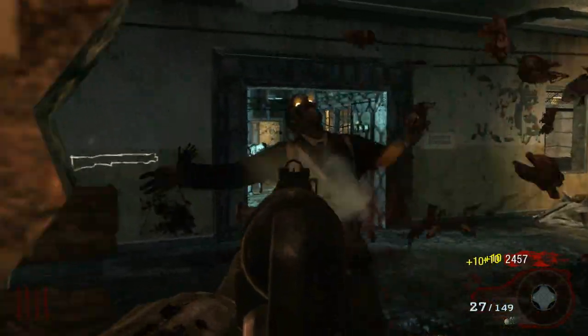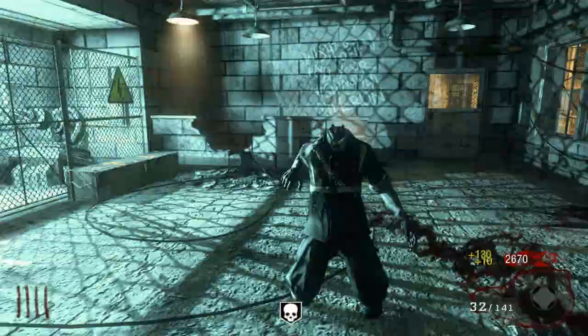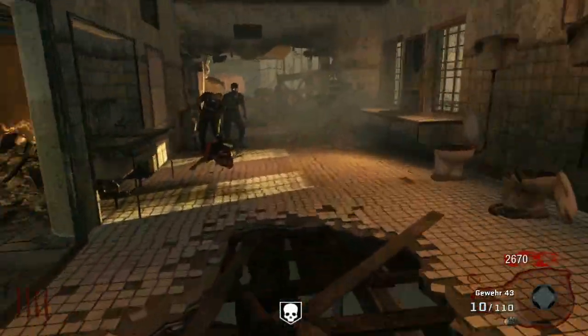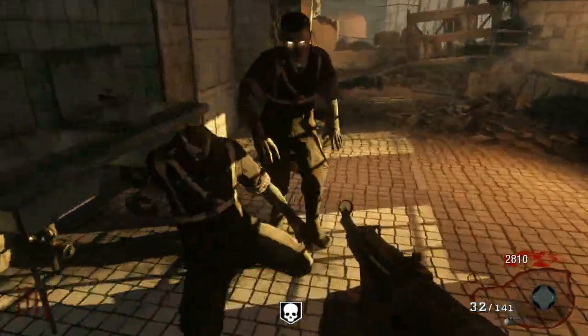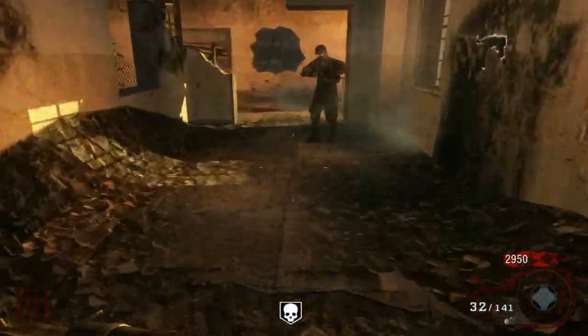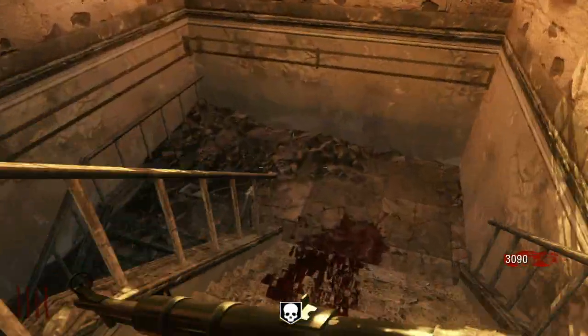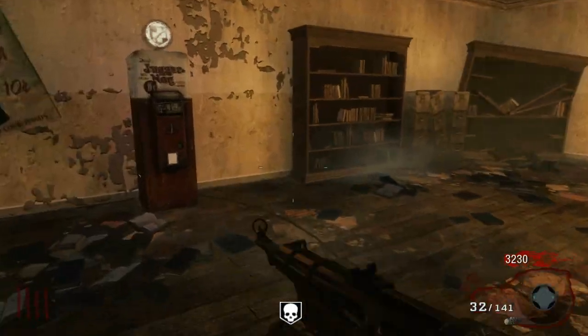Pay attention to the window and to the box area — you don't want zombies coming in there. Now that it's insta-kill, we're actually going to just knife the zombies, and then we're going to run back downstairs and buy Juggernaut. Juggernaut is awesome.